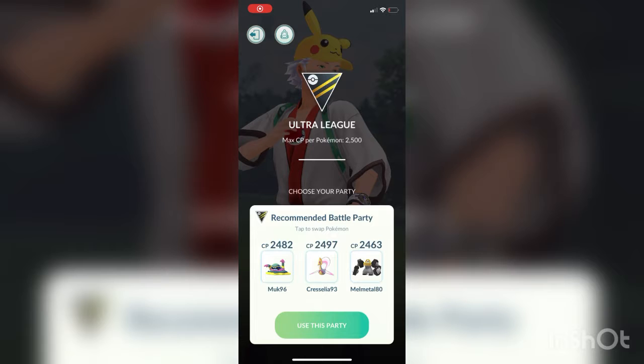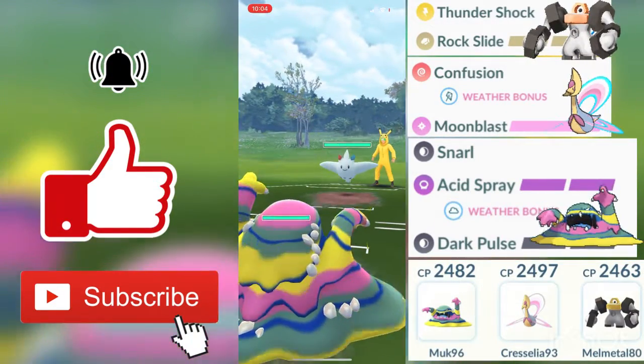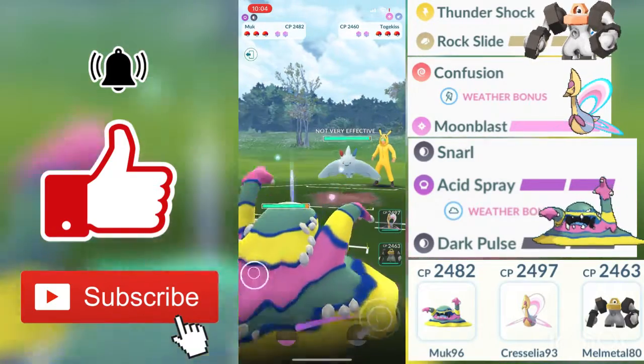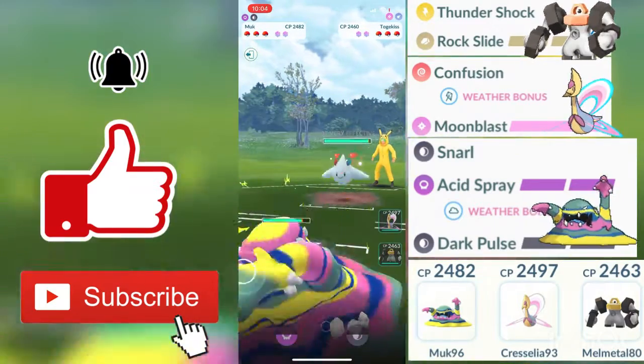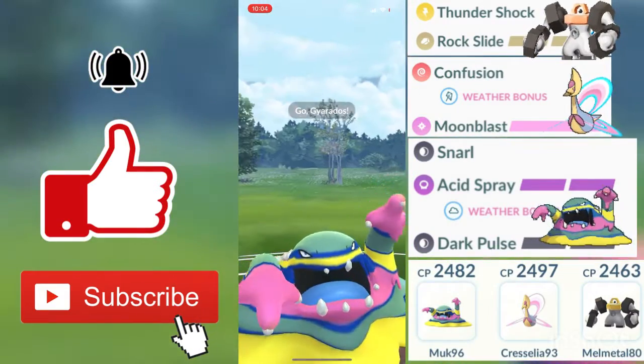Hey, what's up guys, welcome back to another video. In today's video I'll be showing you guys some Ultra League gameplay for the first time this season. They recently released Ultra League and took out the Great League. We will be getting a 5-1 with this new team I've created, which includes Alolan Muk, Cresselia, and Melmetal. We may even try to go for the 10-0 with this team, so if you guys enjoy, please consider dropping a like, subscribing, and turning notifications on.